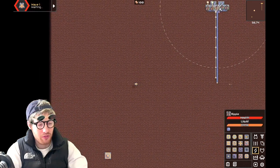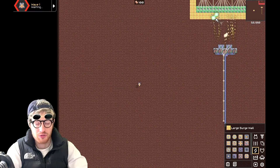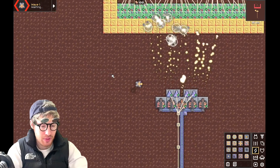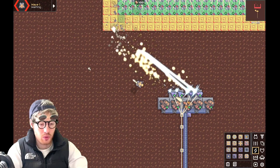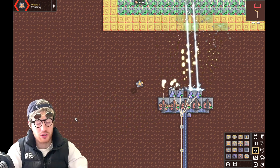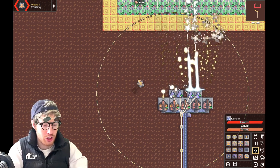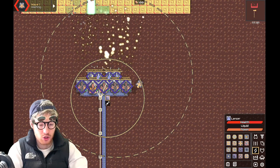I'm far away from the turrets and they're already working — they're auto-targeting what's in front of them. I fly towards them and nothing's happened yet, but as soon as I start to shoot they all shoot where my cursor is shooting. I stop shooting and it goes back to auto-targeting the walls or an enemy. This is a way better logic solution, and it's all controlled by one microprocessor controlling all of them at once.